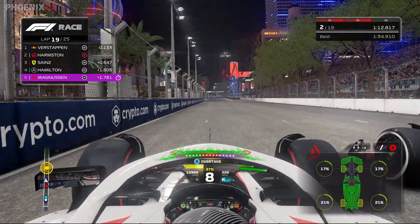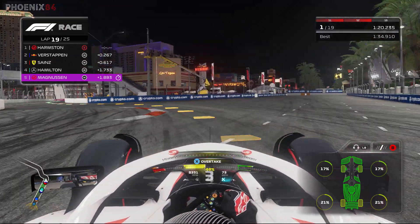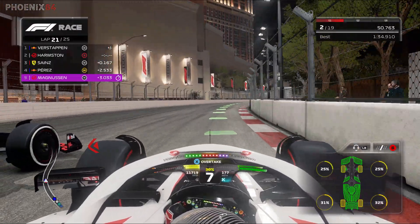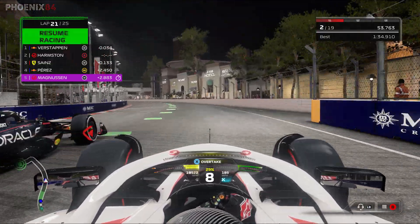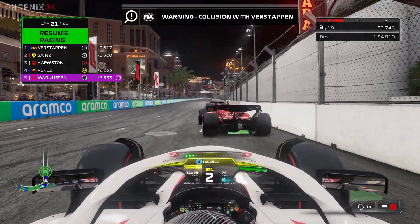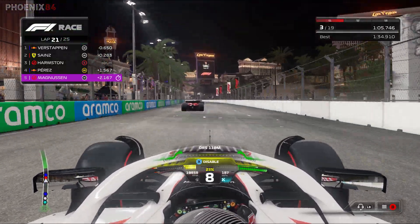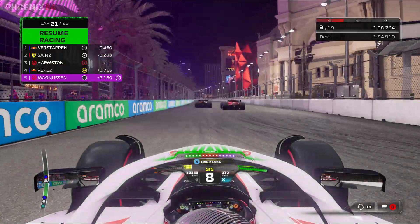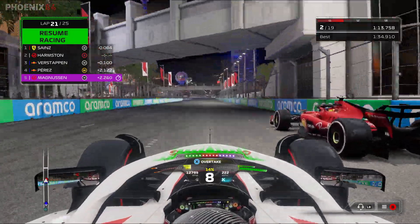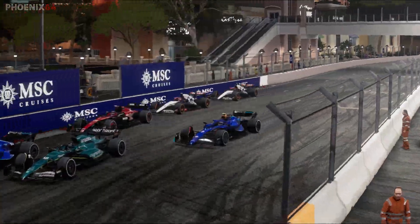We chase after Verstappen and it's a comfortable move with DRS — up into the lead of the Las Vegas Grand Prix! Can we win this race? Will the tyres last? Verstappen is having another go and then Sainz goes through as well — we lift off slightly on purpose to try and get DRS. Sainz is through, the tyres are going off a bit but not too badly. The Haas might have the best tyre right now, and we still have so much straight-line speed that we're able to get past both Verstappen and Sainz again. Just got to do this for four more laps potentially.